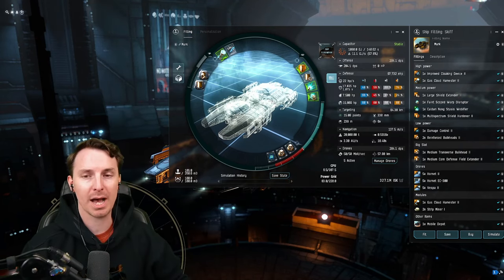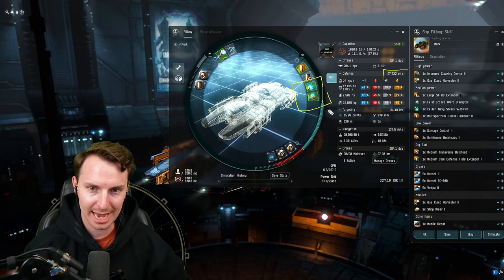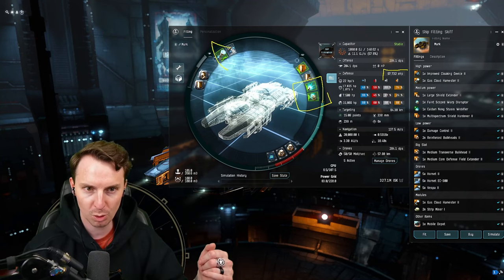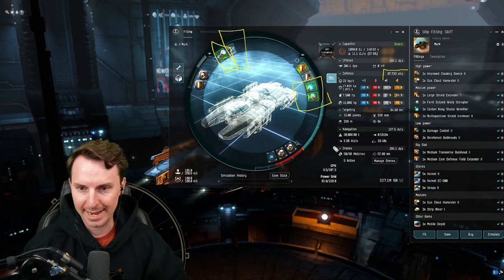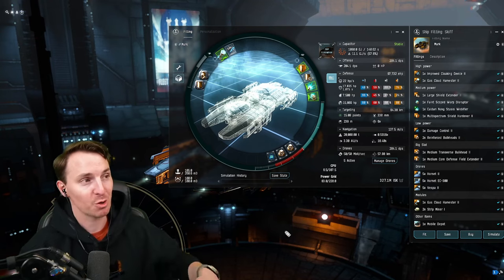All this combined, you have a 100,000 effective HP behemoth capable of locking down enemy targets while your alt comes in to murder them, swappable ore and gas fits, safe AFK-ing with a cloak, and all for 330 million ISK. I love this ship — it's one of my favorite exhumers.